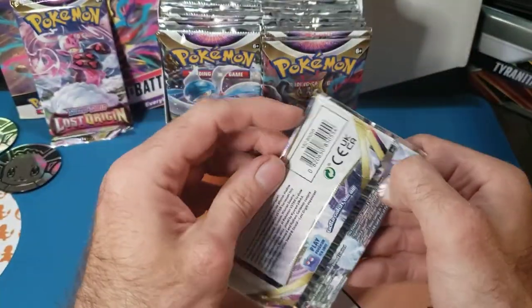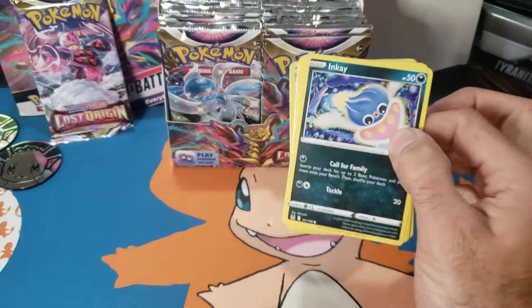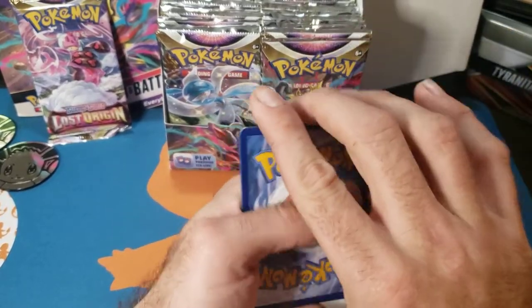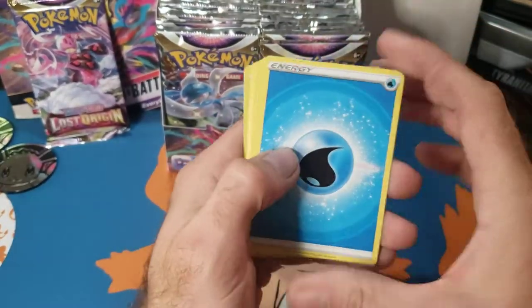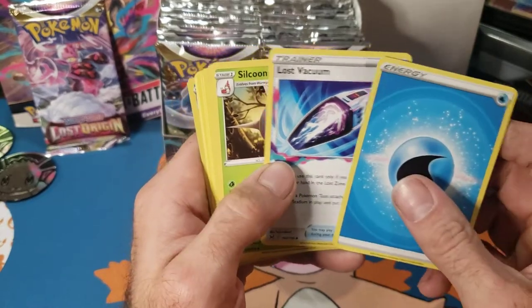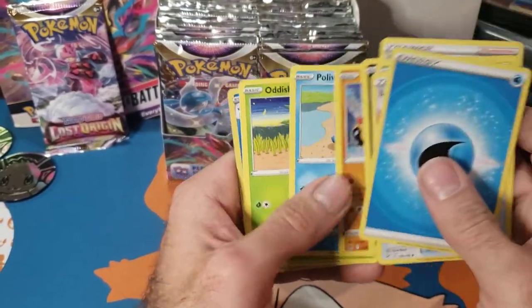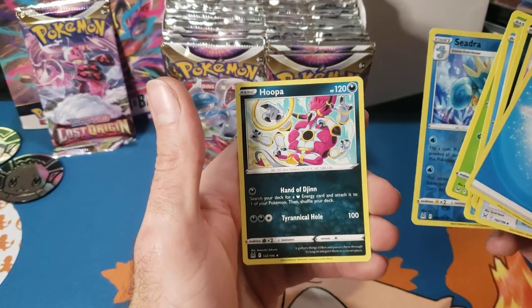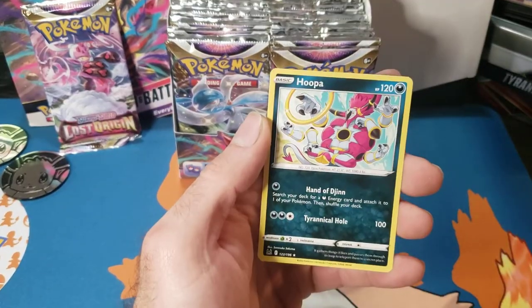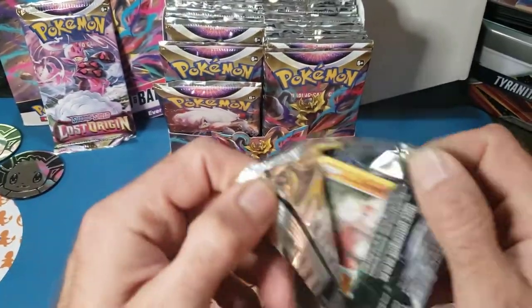It's a lot easier watching other people do this, but watching others doesn't get me these pulls and I need these pulls — trying to finish my binder. I need the gold Lost Vacuum if I could pull that one. Pack three: Silcoon, Lady, NK, Scizor, Phanpy, Poliwag, Oddish, reverse Seadra, and a non-hollow Hoopa for the rare. Not sure if Hoopa has a hollow — I'm gonna find out.